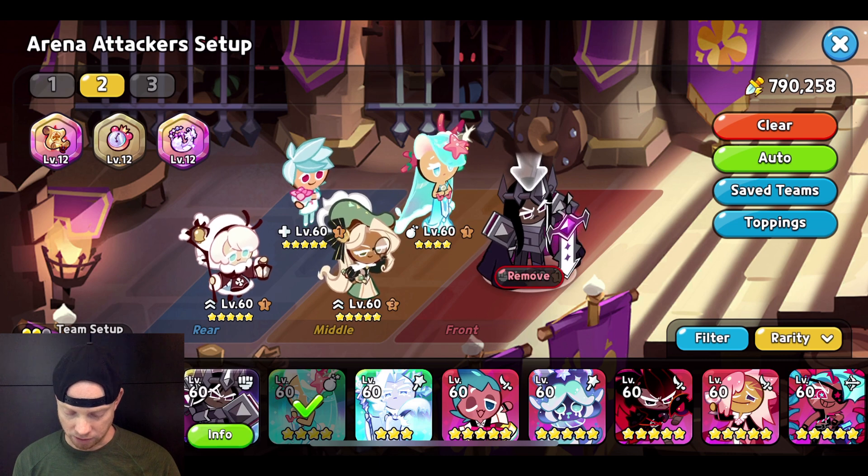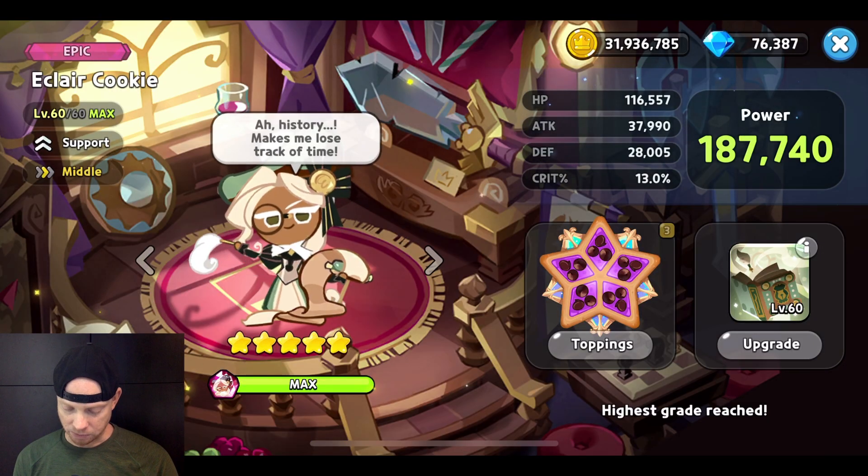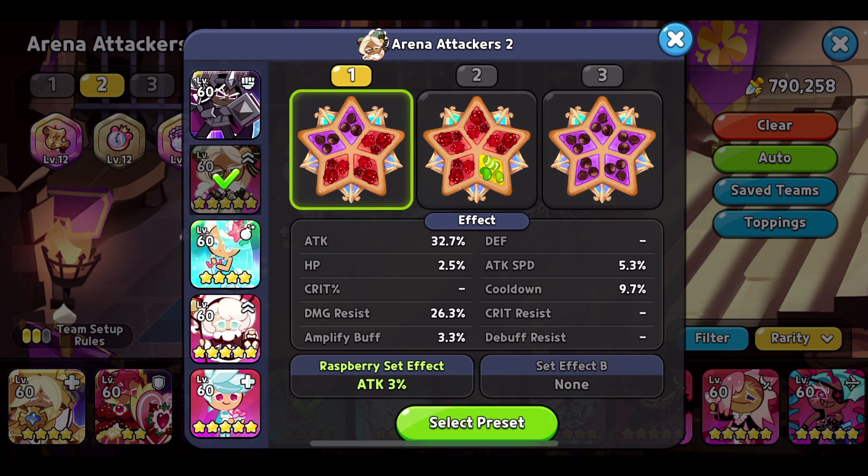I'm going to show you my build because a lot of people ask about it. I'm running 8.1% cooldown on Dark Cacao, and as much damage resist as possible. Eclair is kind of a mixed bag. I have one version where I run full cooldown at 22.7%, and another version where it's a mix of cooldown and damage resist with a little bit more damage resist.